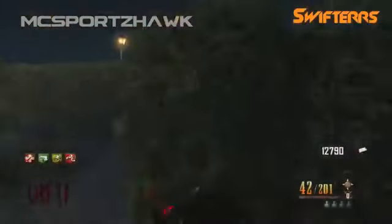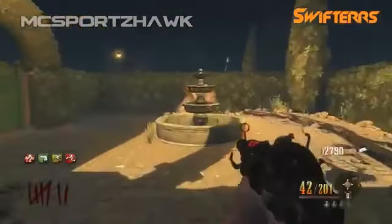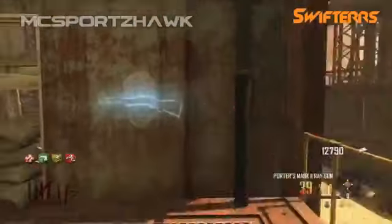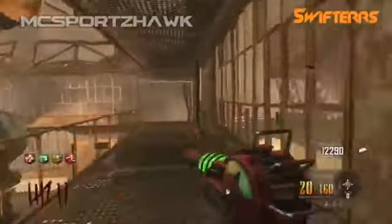After you've broken the fountain in the church courtyard and you have the paralyzer along with the ray gun mark 2, come over to the maze, break the fountain in the maze, and teleport yourself back to the spawn room. There, use the paralyzer to petrify or paralyze yourself up onto the ledge where you can buy the ray gun off the wall.